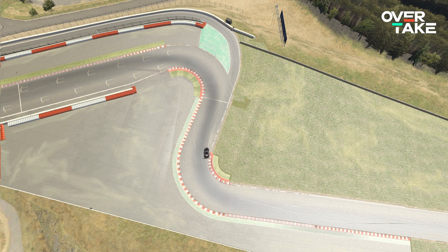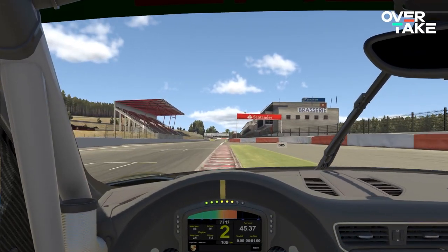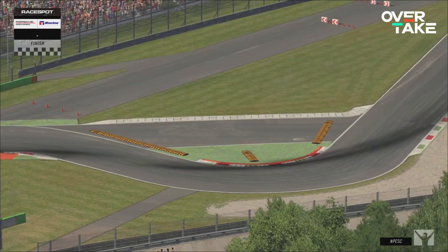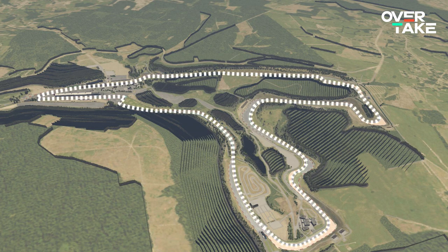Don't hit the gas pedal too early, but once you do, you ideally don't have to let go again. Aside from oval tracks, a typical road race track consists of more than two or three corners, so it's important to memorize the entire track — the sequence of corners and straights and how to transition between them.